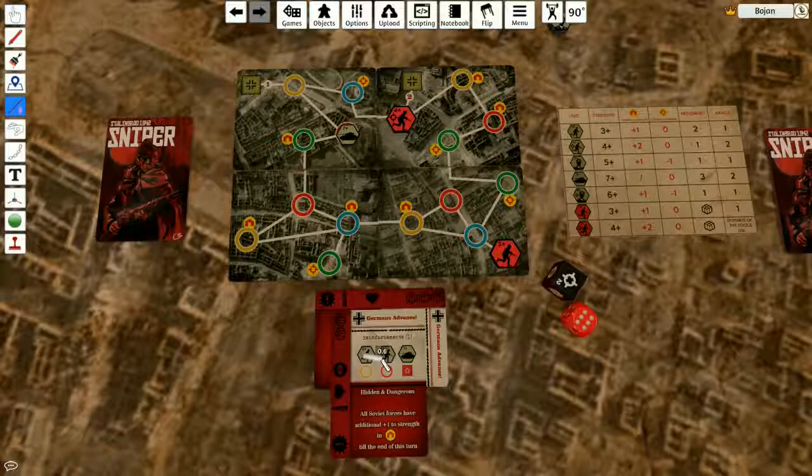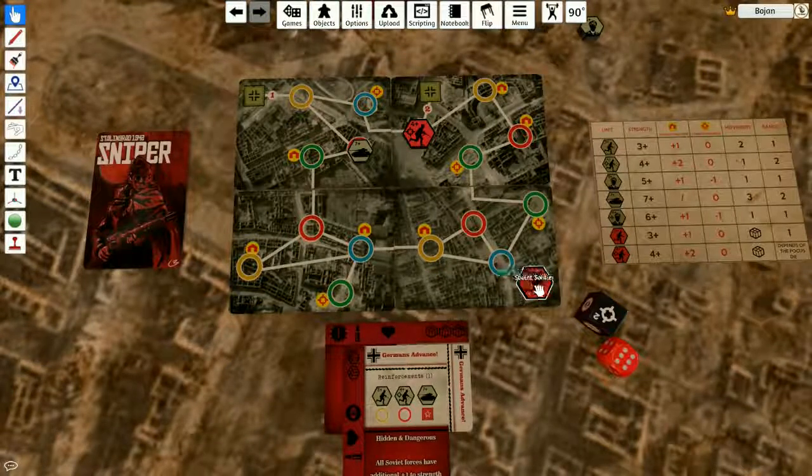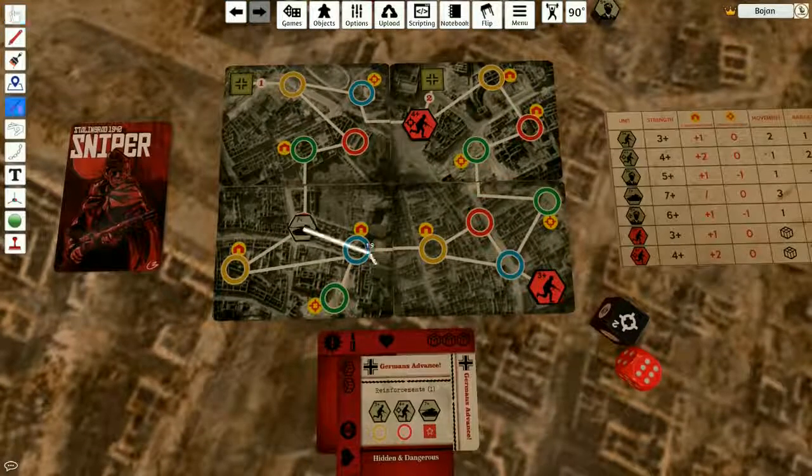We don't have any soldiers or snipers, but we do have a tank. The tank's going to move toward the spawn point — one, two, three, four, five, six spaces away. He moves three spaces — one, two — and he'll have to stop here because tanks can't end their movement on buildings.